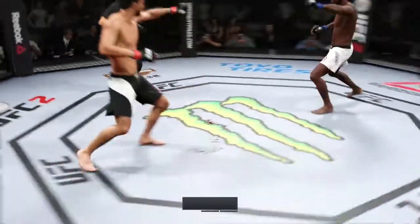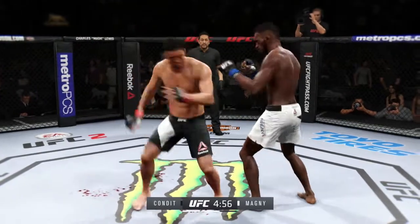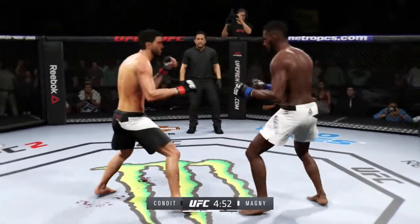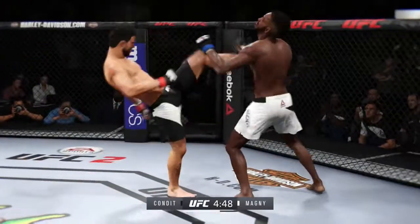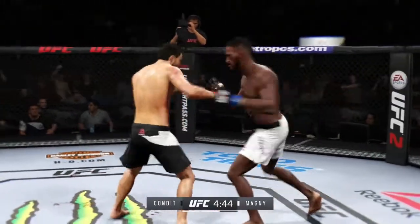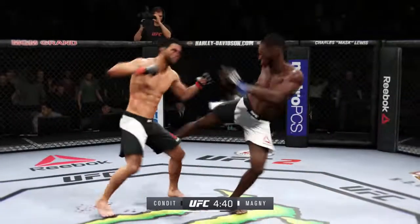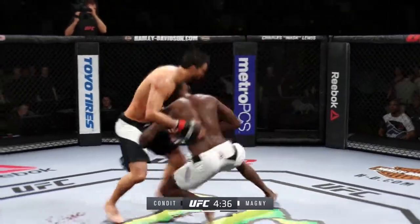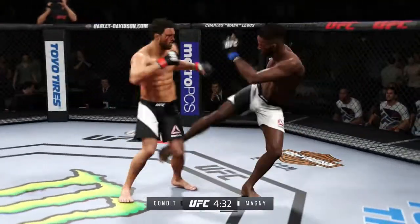Let's go — second round. Neil Megan's displayed some pinpoint accuracy and outstanding striking in that last round. That was a great round for him — he really showcased his technical striking. That head kick caught him. He leads with the right. Really good job of landing that series of punches. Nice straight punch. Good combinations. He attempts the single but can't get it. Nice knee to the body, and he lands it to the leg.